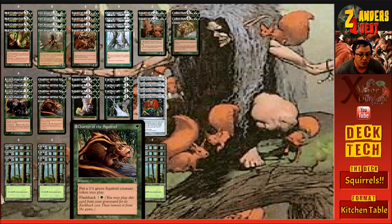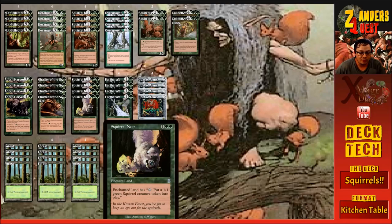Four copies of Chatter of the Squirrel for one green — you put a 1/1 green squirrel creature token into play and it has flashback for two mana, one and a green. At a three-mana total cost you can get two tokens — not a horrible rate, just adding to the squirrel synergy. Four copies of Squirrel Nest costs three mana — one and two green. It enchants a land, and the enchanted land gains: tap, put a 1/1 green squirrel creature token into play.